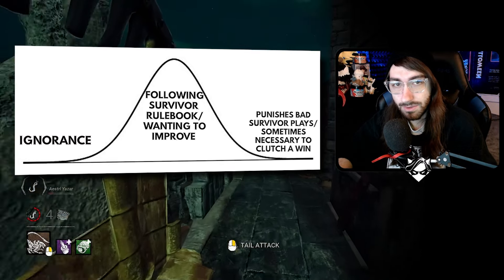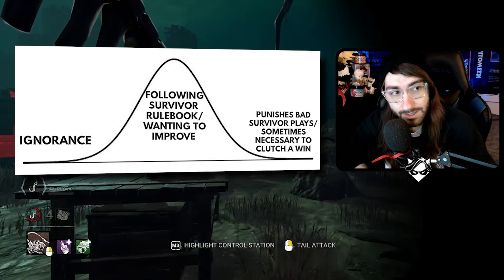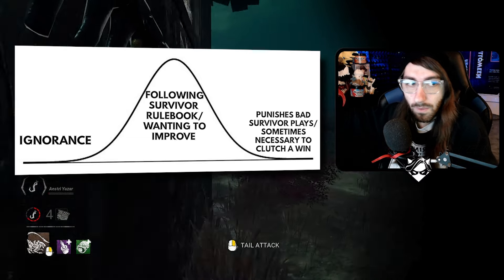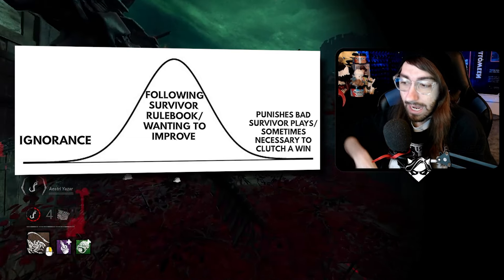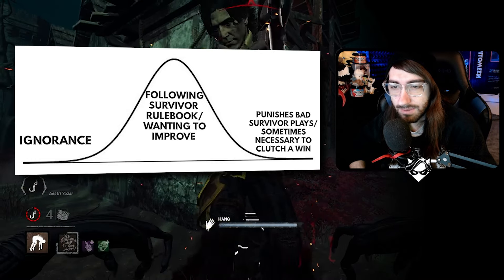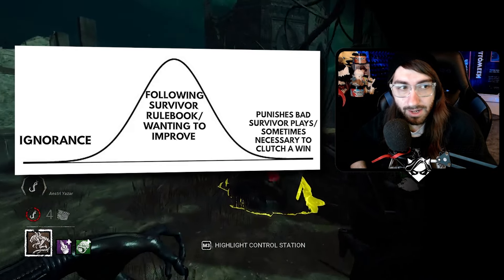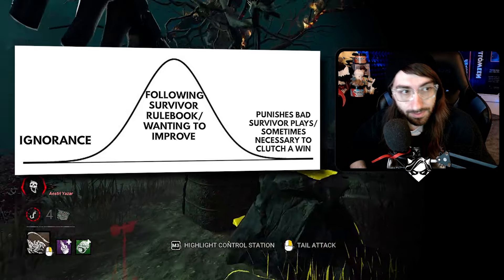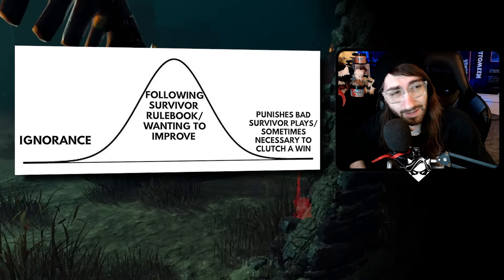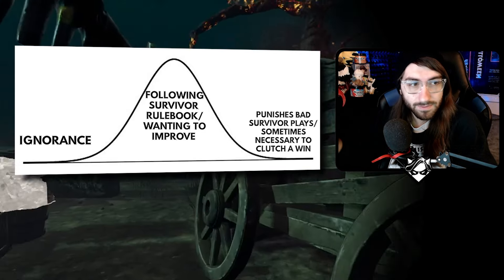Another example I get called out for semi-frequently: when the person off hook tries to use their base-kit endurance to body block and prevent you from going after the unhooker. If I decide to go after you, you're gonna call me a tunneler — but who got in my way? My job as the killer is to kill the survivors. If I'm trying to go after the unhooker but you get in my way, that's your fault. That built-in endurance is there for you to take a hit, use the speed burst to run away, heal, regroup, and rejoin the game — not to use offensively. Camping is similar: survivors will swarm the hook trying to go for a save. With the anti-camp mechanic, the devs took this into account — if a bunch of people are swarming the hook, the anti-camp meter doesn't go up very much. I feel like that's a tell that even the devs at Behavior see swarming the hook as a poor play that they accounted for.